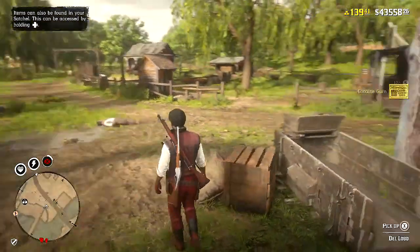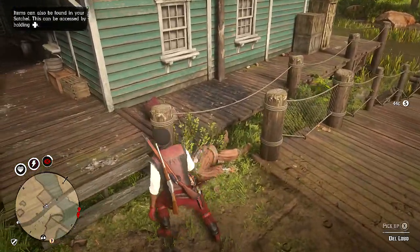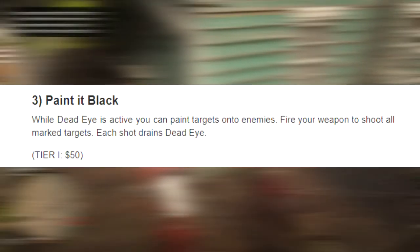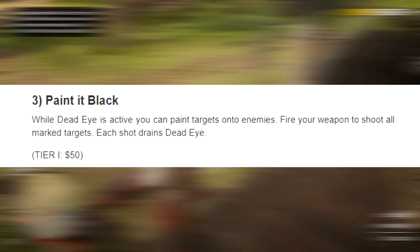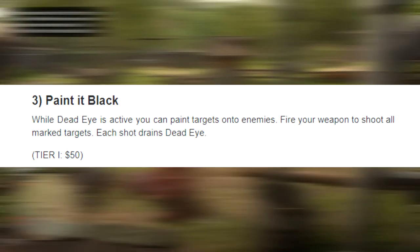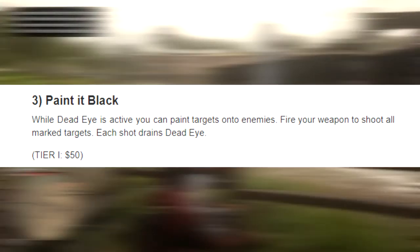Painted Black is an amazing ability card. While in Deadeye, you can paint targets onto enemies, fire your weapon, and shoot all marked targets. Each shot does strain your Deadeye just a little bit, just so you know.